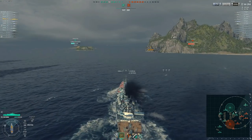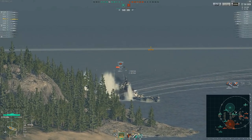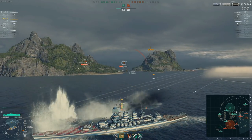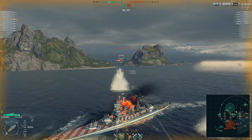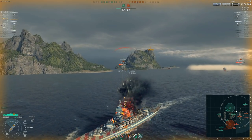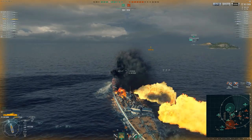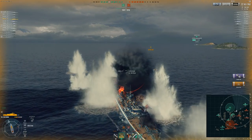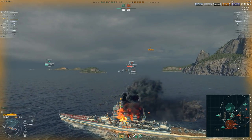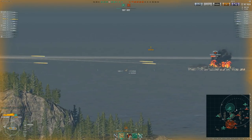If you want an Italian trainer — and there aren't that many examples — there are the Duca d'Aosta and Duca degli Abruzzi, the tier 6 and 7 cruisers, and the Giulio Cesare at tier 5, and the Roma now at tier 8. Hopefully we'll get more in the future, maybe even a full line. There's no other way to get Italian captains, so you have to train that way. If you're newer to the game and want a tier 8 premium ship, keep in mind you can't switch over captains from other nations. That's one downside about niche lines like this — you can't rotate captains from your other ships onto the premium to level them up faster. There are no ships to rotate over with the Roma.